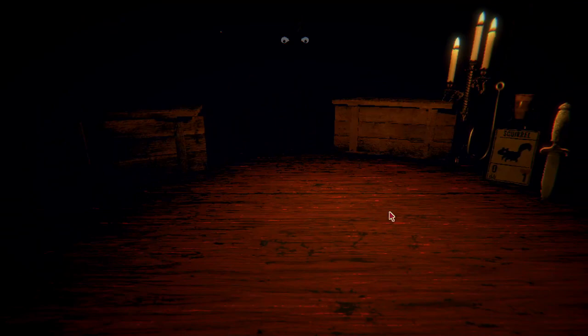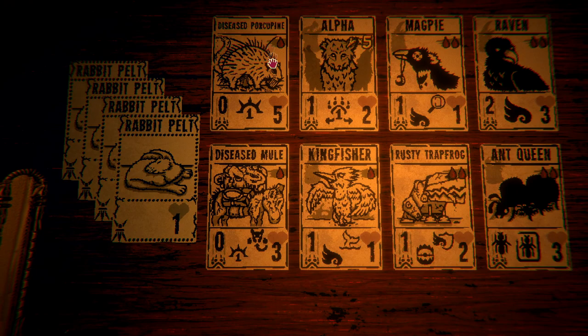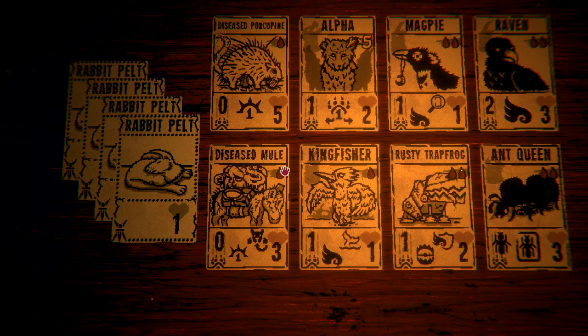I'm starting with four pelts and still have the drafting mod. Let's see the new cards. We've got diseased mule, diseased porcupine, and rusty trap frog. The rusty trap frog kills everything it attacks - the card bearing the sigil perishes and the creature opposing it perishes as well, plus a pelt gets created in my hand. The diseased mule is a one-cost zero-three that blocks and spikes.